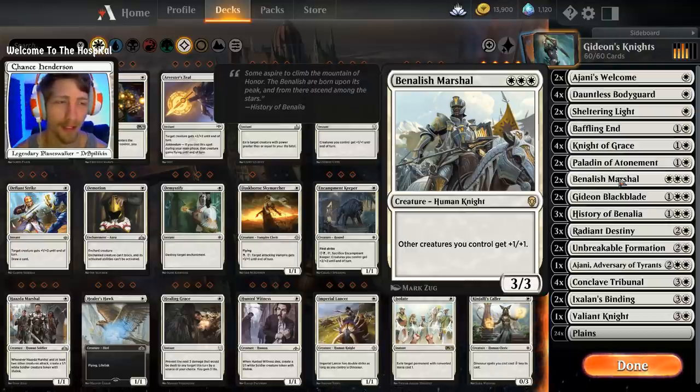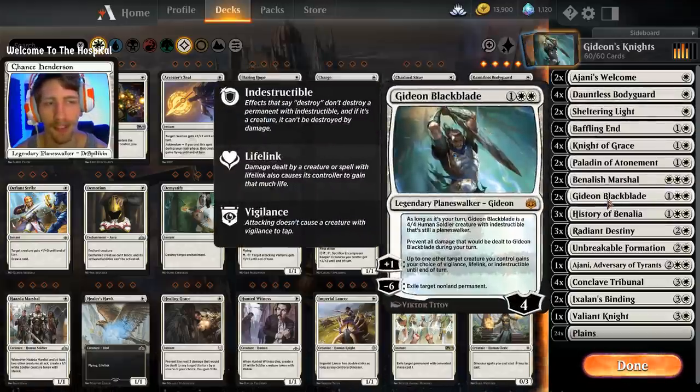Moving on to our three-drops: two copies of Banisher Marshal. I only have two copies, but it is a human knight for three white mana. All other creatures we control get plus one plus one, so all of our other knights get a little buff.